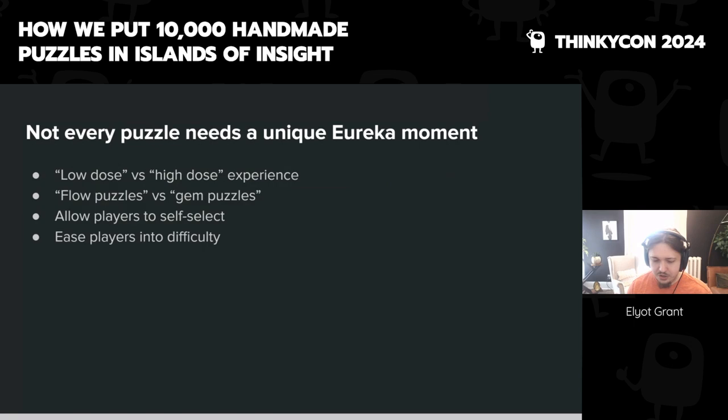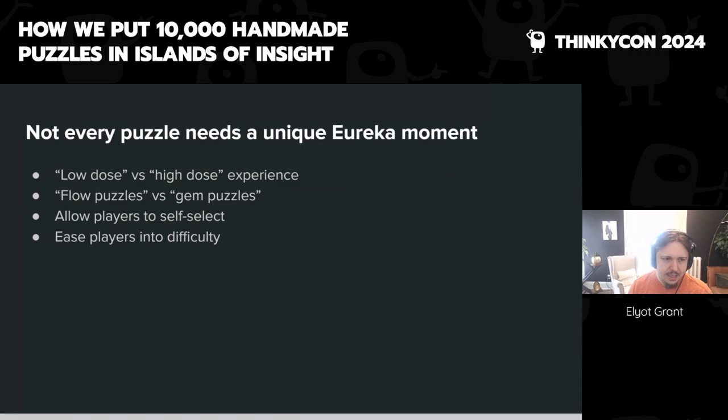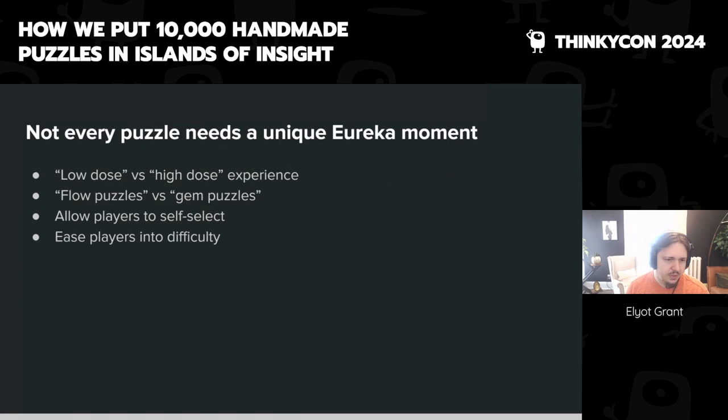We describe it as a low-dose versus high-dose experience, or flow puzzles versus gem puzzles. A flow puzzle is one where you never really have to stop and think — people who play Minesweeper have their mouse never stop moving, on autopilot most of the time, and many players find that state really enjoyable. We tried to design both the open world and the enclaves so players can self-select: if they want difficult content, it's right there — there are shockingly hard puzzles very close to the start of the game. We've seen YouTube videos of people trapped there for a long time. We really did want to allow players to choose their own path.